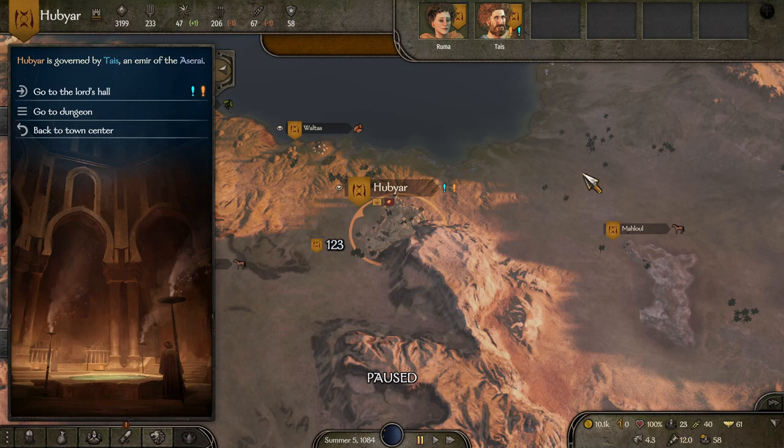If you're in Aserai territory, they're going to want desert horses. So if you plan to be in a faction for a little bit of time, it is actually really smart to grab a few horses of that faction and hold them in case you get the quest.